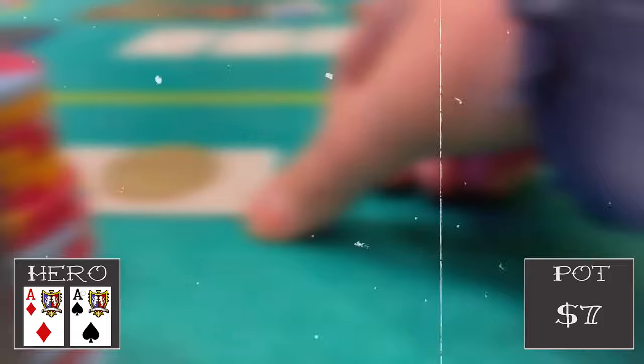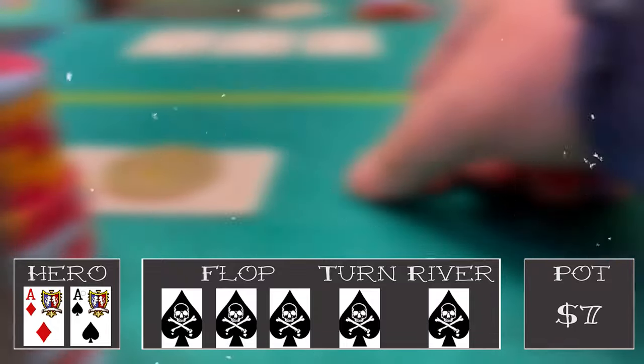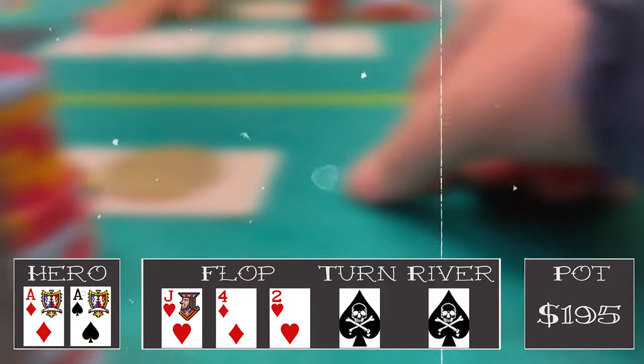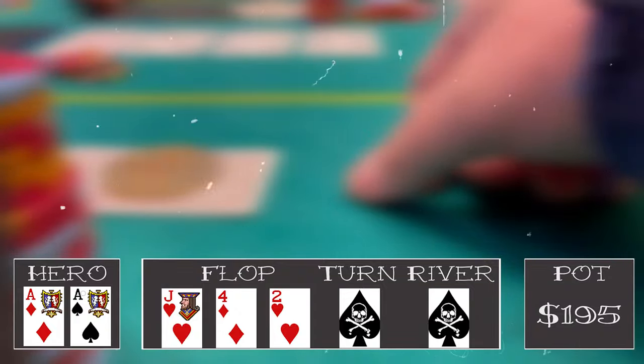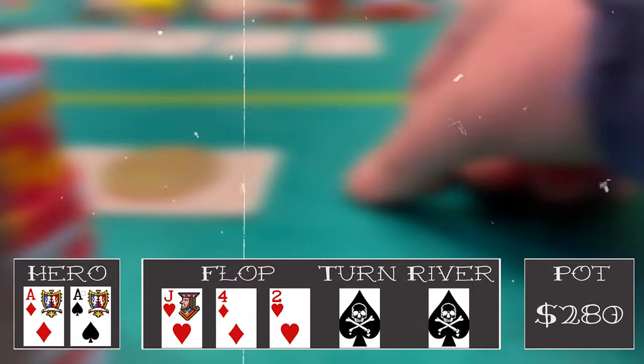This is the second hand we're dealt into this table. We just sat down and look down at the best hand possible — pocket aces in the small blind. A middle position player raises to 15, cutoff just calls, and 15 is not enough for me with this hand, so I raise to 65. Both call, so with 195 in the pot we go to a flop of jack of hearts, four of diamonds, two of hearts. The heart draw worries me, but I lead out for 85 dollars and both players fold immediately. We're off to a good start.